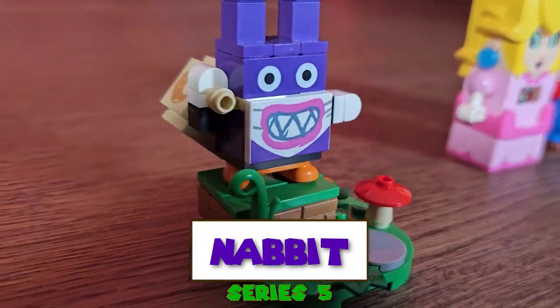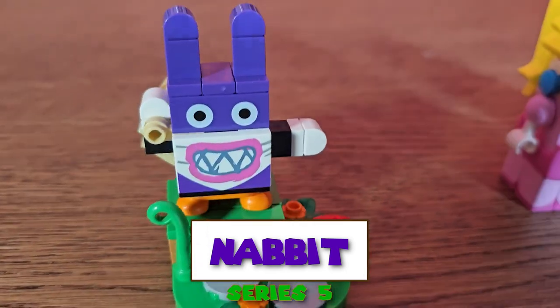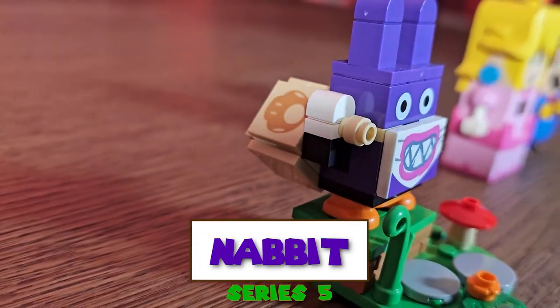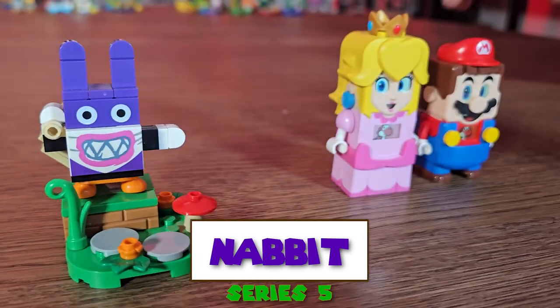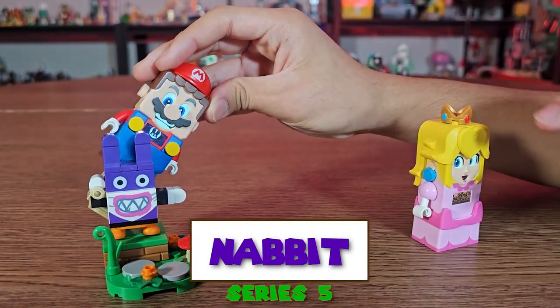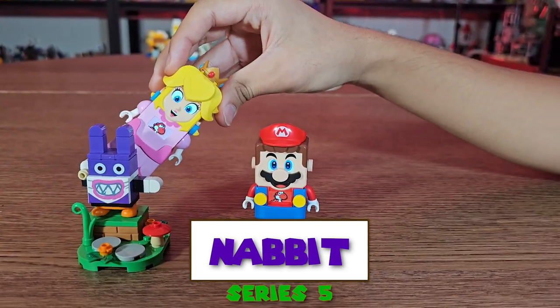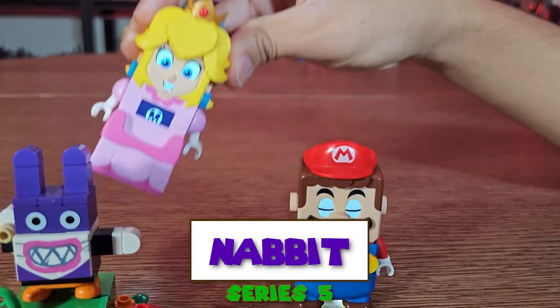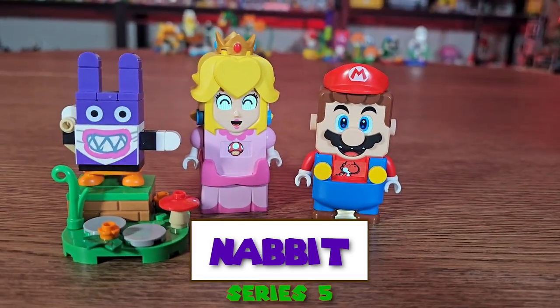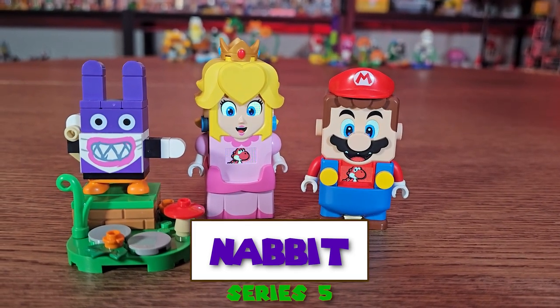Now check out Nabbit. Now this looks pretty dope — he's holding that item bag. And here's how this works. This is a pretty cool one — this actually functions as a question block. Pretty dope, right? And cool, Princess Peach got a mushroom. Check it out.